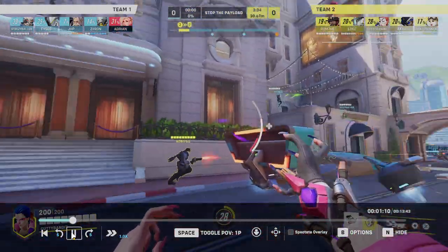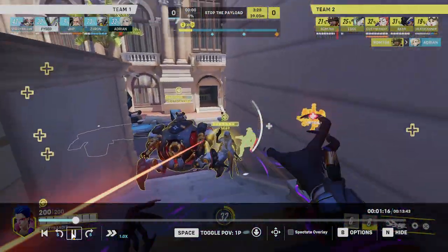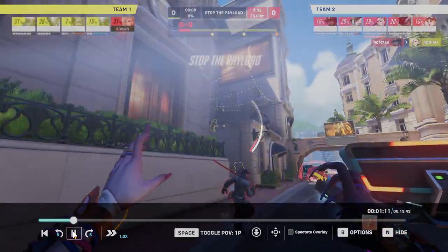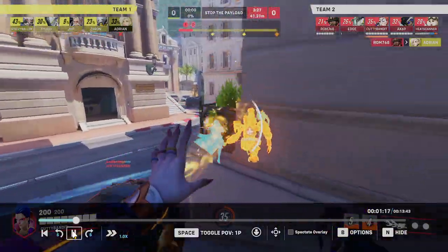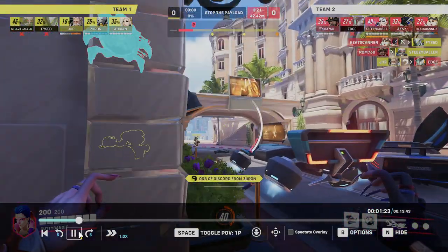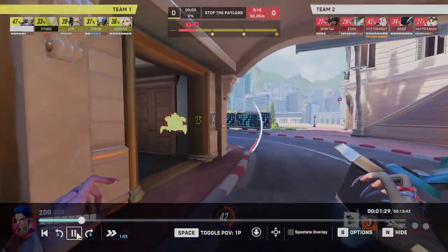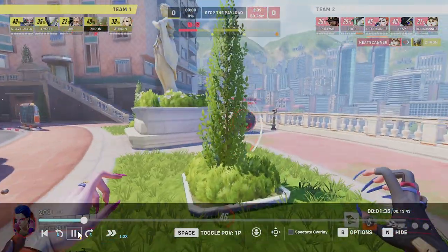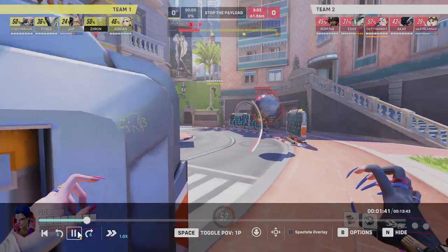This is also a super dangerous spot because you're on the low ground and you can get hit, but there's not much you can do. I like that you're standing behind the cart. Because it looked like your team was going to make it — typically, you always want to keep the cart. If you know somebody's going to secure the kill or they're not in danger of dying, just let them go and keep somebody on the cart.